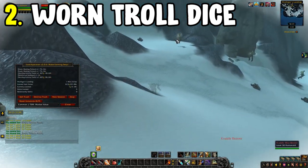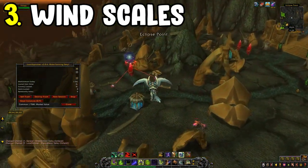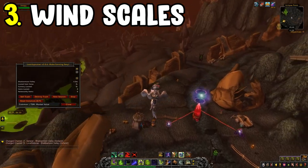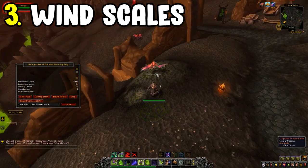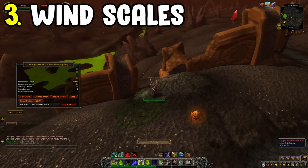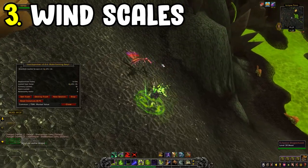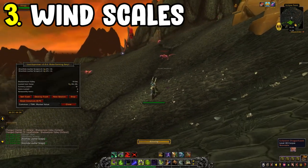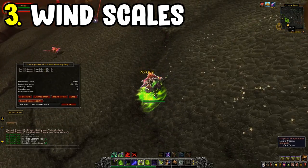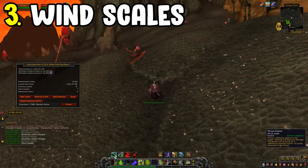Number three is the Wind Scales farm, located within Shadowmoon Valley — the Outland version. Make your way over to the dragonhawks. They have a chance of dropping Wind Scales, which you can sell on the auction house for a hefty amount of gold. This is a skinning farm, so bring your skinner. It brings in a nice hefty amount of gold.